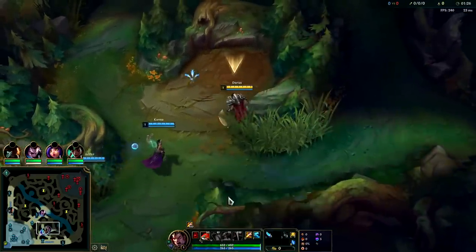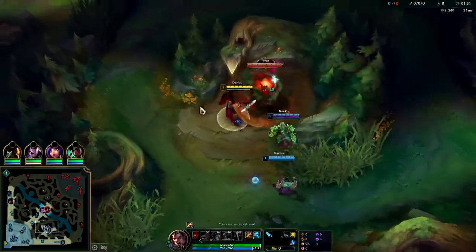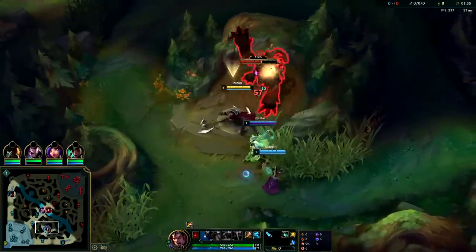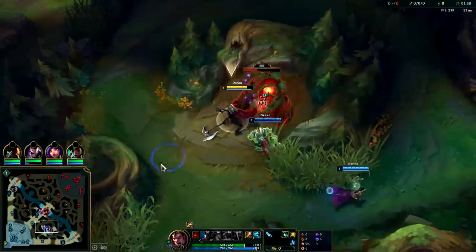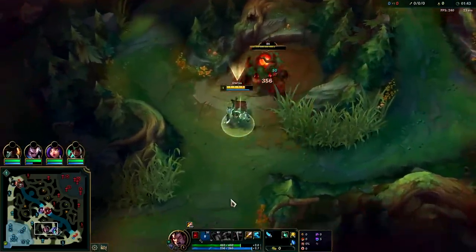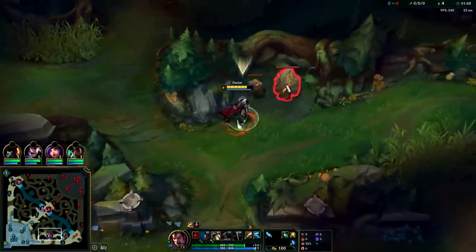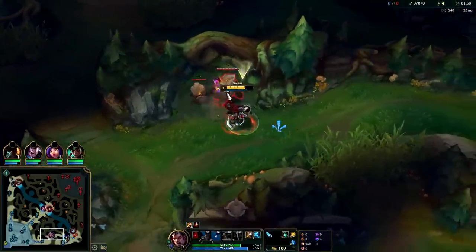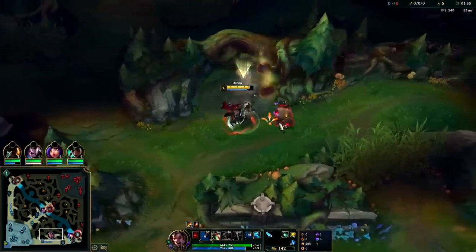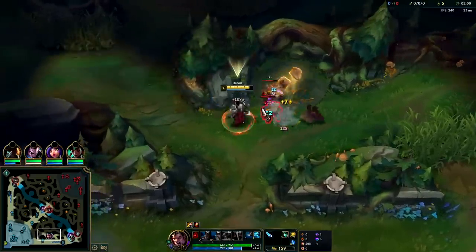You should generally start W though - auto attack, W reset. We only started Q because I thought we were going to have to fight to the death against multiple people, in which case Q is much better since it's AoE damage and heals. You can also cancel your W animation with your Q, so you can auto, W, Q and it's pretty much instant. Whenever your W kills something, it also reduces its cooldown by 50%.